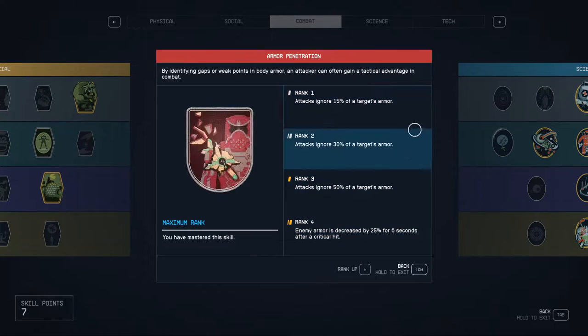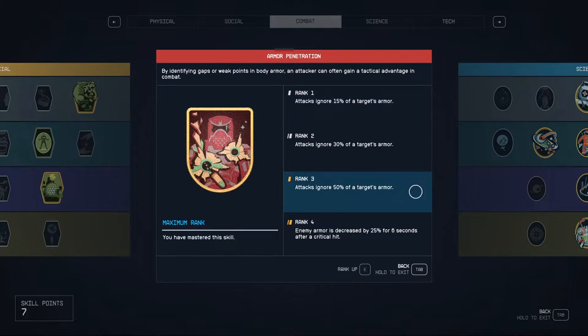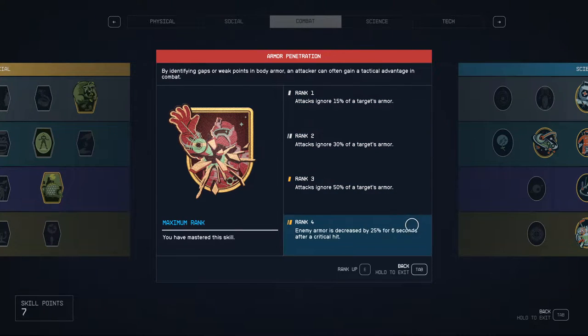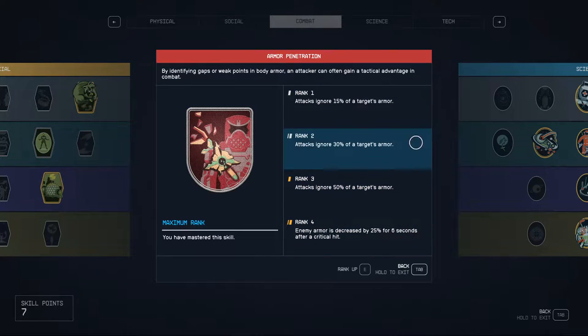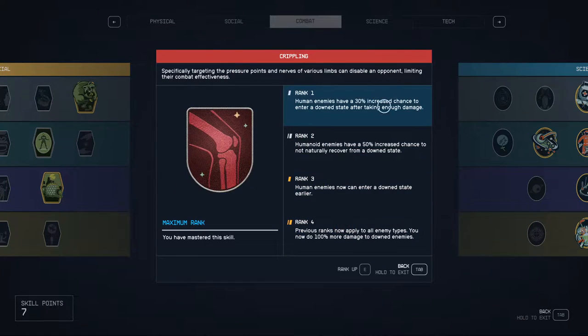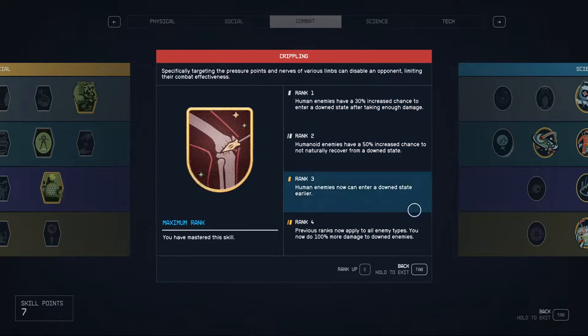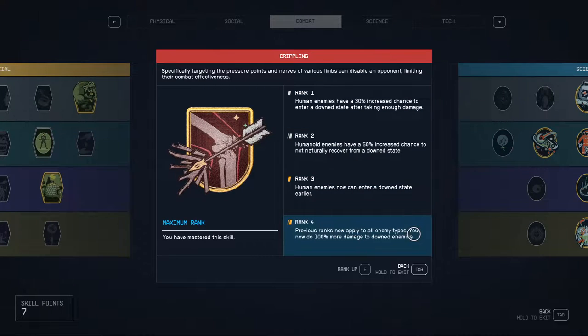Armor penetration is a great one to get too. It doesn't synergize with anything, but straight up reducing enemy armor is always good. Though the last level isn't as useful — it's nice against powerful enemies, but for most enemies it won't really apply, so you might want to hold off on getting it early on. Crippling is nice too, as it basically means you can take enemies out of the fight without having to reduce the entire health bar. It's good against groups of enemies.